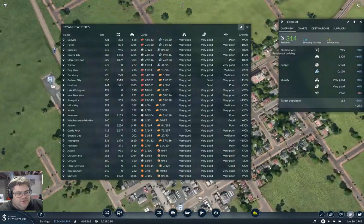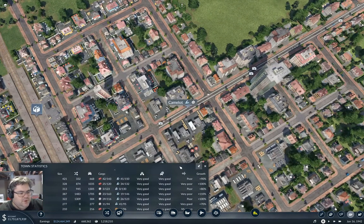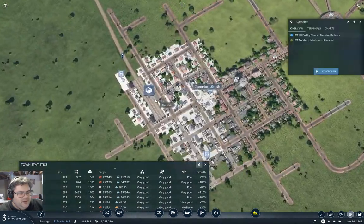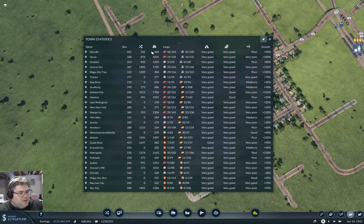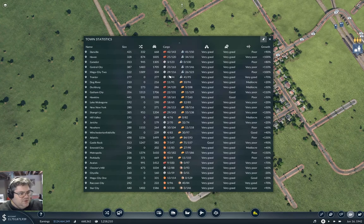If we duck over to Camelot, we can see there's a tools delivery there, so Camelot should be okay. And down here, machines are being delivered everywhere.